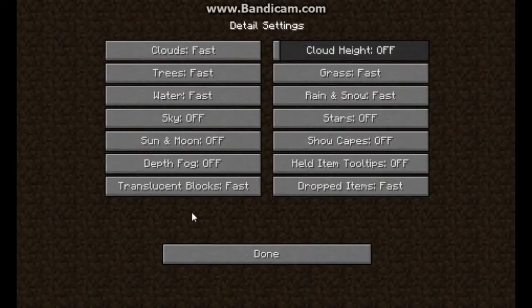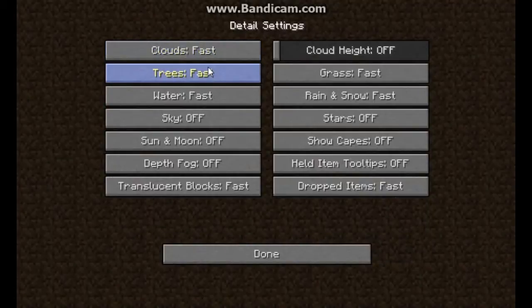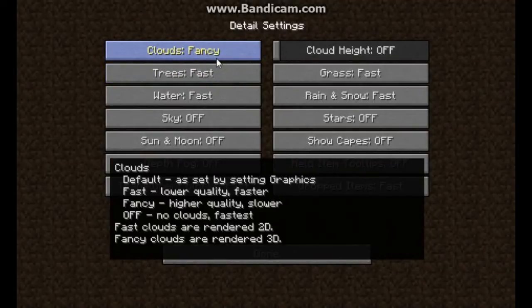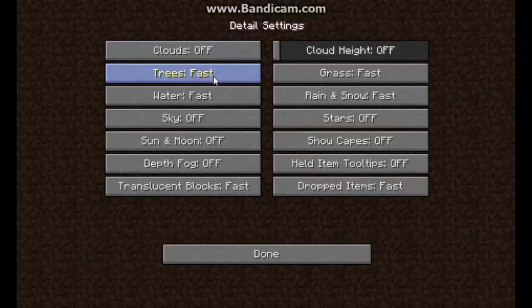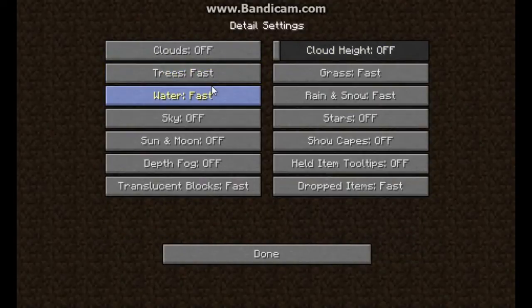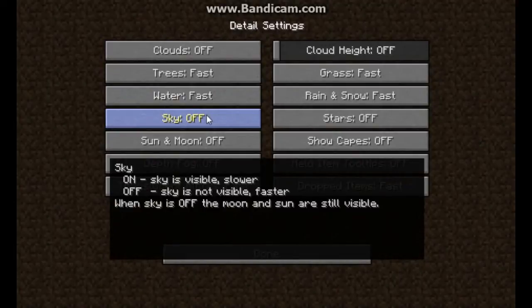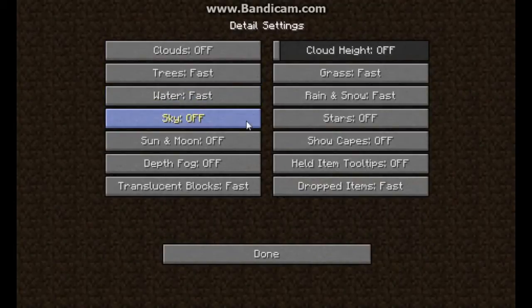Next is the Details tab, which is one of the new things that comes with OptiFine. Clouds — set to Off for the fastest performance. Trees — set to Fast at minimum. Water — set to Fast, so it's just clear water without any ripple effects.